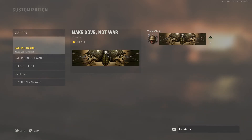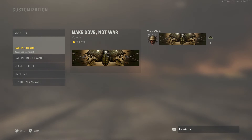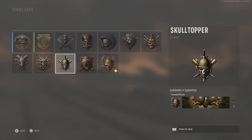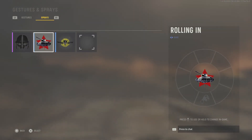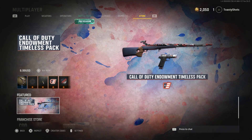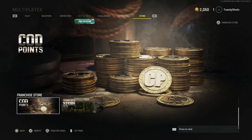Customization — clan tag, calling cards. Got some good-looking calling cards, but not right off the bat really. No frame — I don't know what that means. Calling card frame — you can put a frame round there. No title. Emblems — these are the emblems we start off with, I'm going to click that one. Gestures and sprays — fancy seeing you guys. I don't think I've ever used sprays. I've used a few gestures. And then the store, of course — there's the endowment pack. For 10 bucks, everything goes to the veterans, I think.